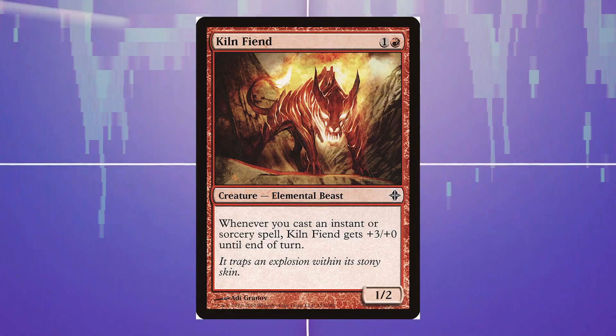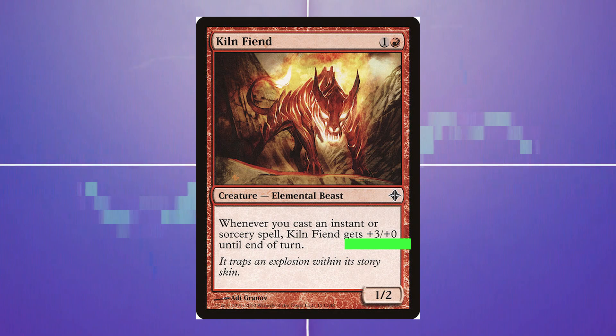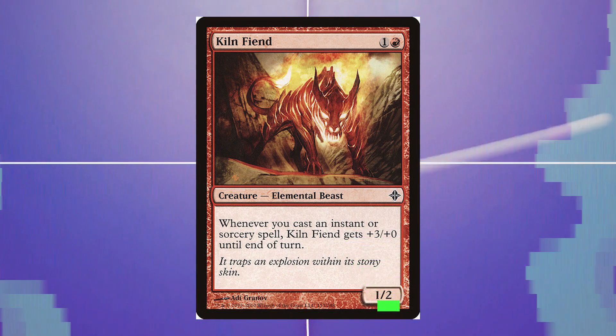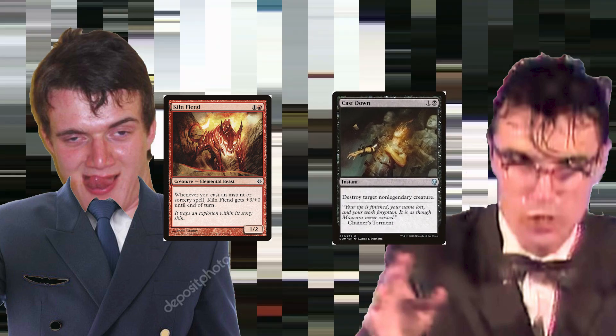Kiln Fiend is a creature that grows in power tremendously when you play instants or sorceries, but as a drawback, does not grow in toughness, making it vulnerable. To pilot a Kiln Fiend deck, you must have timing in which your opponent can't prevent damage by killing the Kiln Fiend or blocking it.